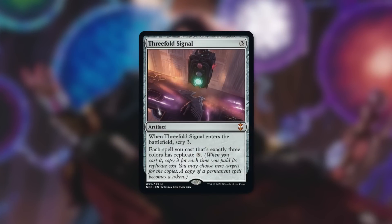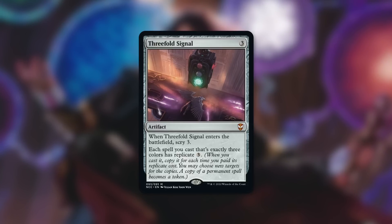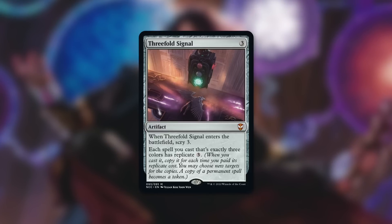Any deck that can run Threefold Signal — I'll put it on screen — is fantastic. This card is a traffic light in Magic. When I first saw it I thought, what deck would ever use this? Turns out it's perfect for Jodah with Villainous Wealth. Enters the battlefield, scry three, and more importantly each spell you cast that's exactly three colors has replicate three. So by paying three extra, you can copy Villainous Wealth — and you can do that more than once. My record so far is six Villainous Wealths with X equal to nine, which was a lot of fun.